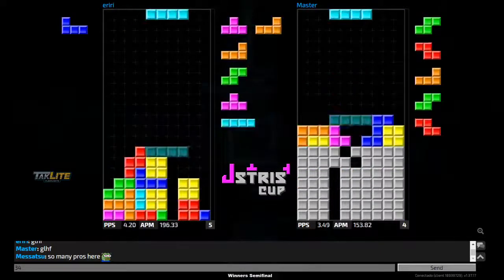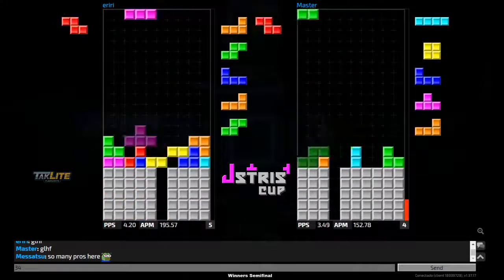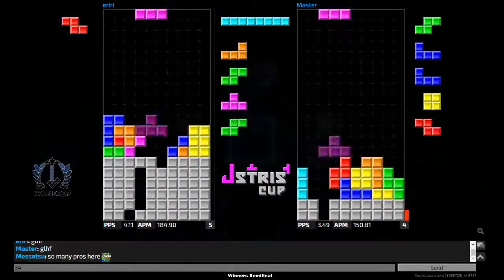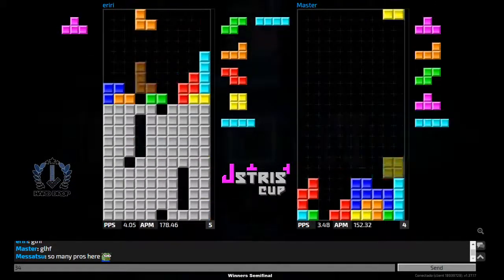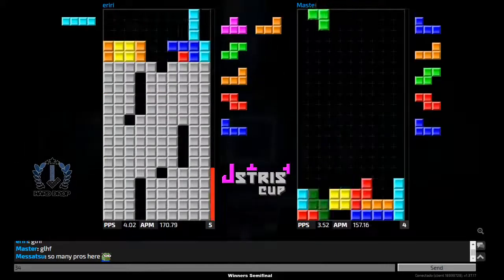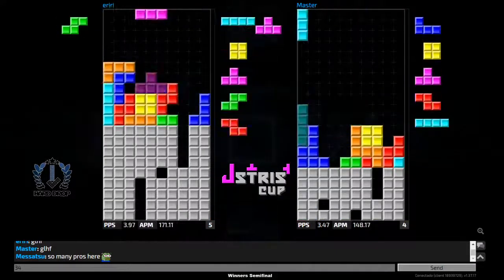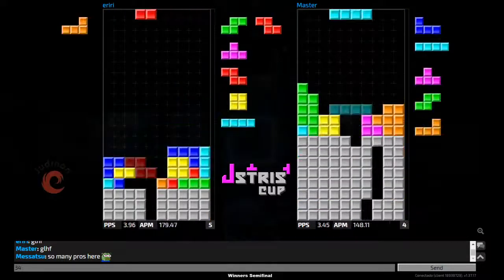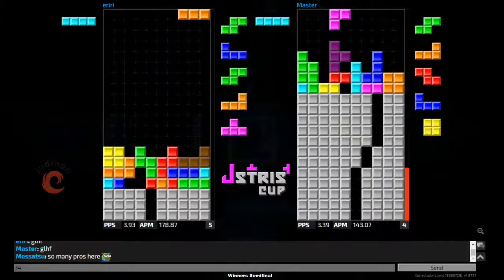We're seeing a 6-3 here from iriri, with master working around his garbage. Master gets a nice combo downstack — there he goes, gets the T-spin double. What's iriri going to do? He has to get out of this — and yes he does, gets the T-spin double with the back-to-back tetris.